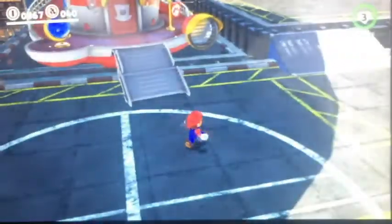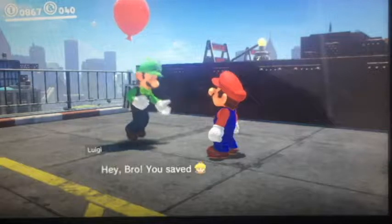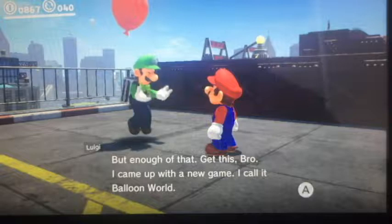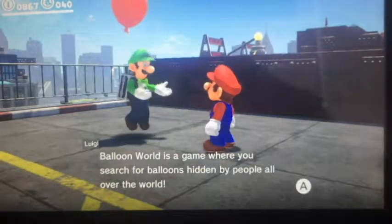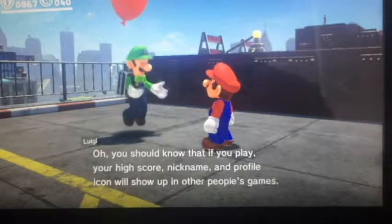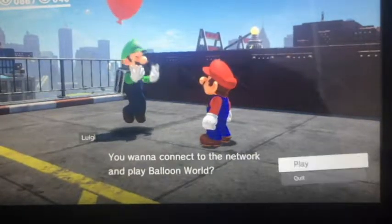Gonna plop off our Odyssey right there. Luigi is waiting for us right here at the beginning — let's talk to him. 'Hey bro, you saved Princess Peach, huh? So proud of ya.' Thanks Luigi for that support. But enough of that — 'I came up with a new game. I call it Balloon World. Balloon World is a game where you search for balloons hidden by people all over the world.' Do you want to connect to the network and play Balloon World? Yes, let's play.